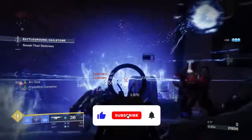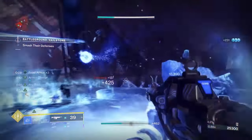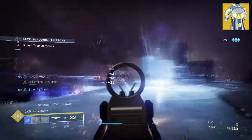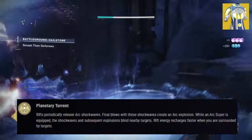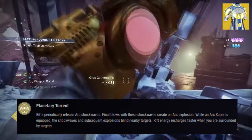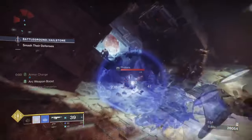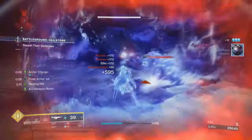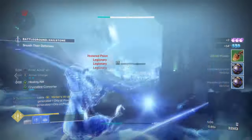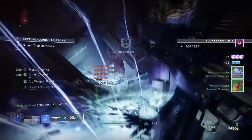Starting with the general aim and the exotic of the build, our aim is to showcase a fun Stasis build that is perfect to use this season. We will also combine this with Arc for a further unique combo. For this we will be using Thunderlord and Vesper of Ages. The exotic armor's effect, Respite Radius, states: Rifts periodically release Arc shockwaves. Final blows with the shockwaves create an Arc explosion. While an Arc super is equipped, the shockwaves and explosions blind nearby targets. Rift energy recharges faster when you are surrounded by targets. Vesper's unique effect works well solely for the two elements — Stasis and Arc.